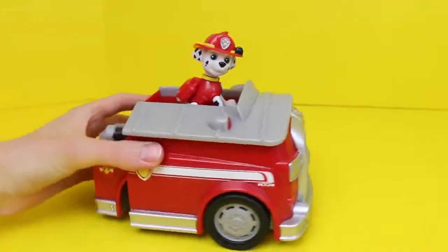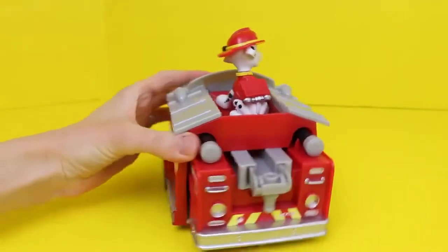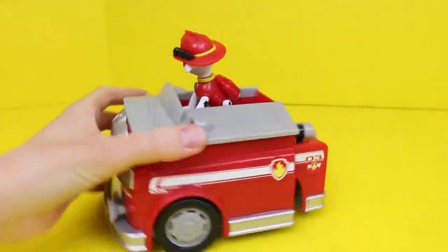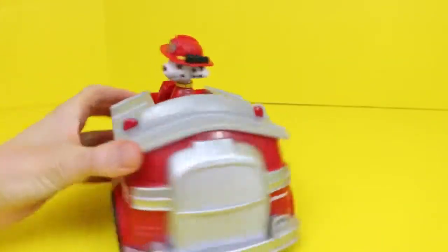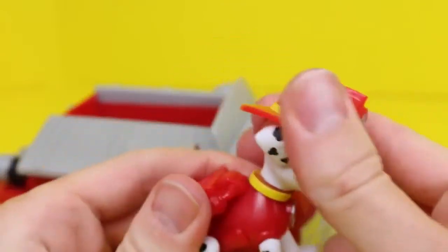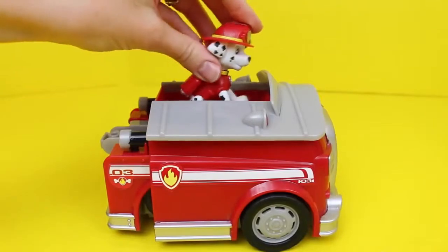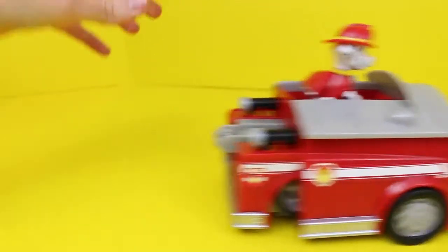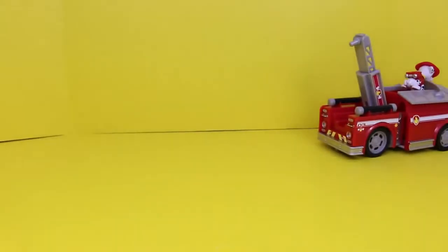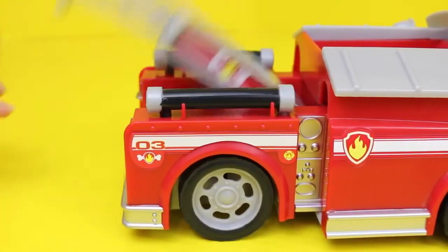The second fire truck that Peppa Pig can choose from is from Paw Patrol, a show on Nickelodeon. This one comes with a cute Dalmatian fire dog, Marshall. The Marshall figurine is pretty basic — the only thing he can do is turn his head. There's a button where Marshall is sitting, and if you push it down, the fire truck expands and moves on its own, revealing its ladder and hoses.